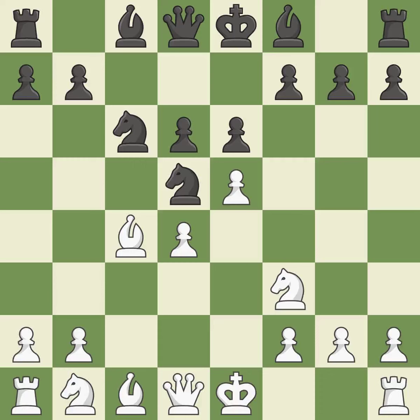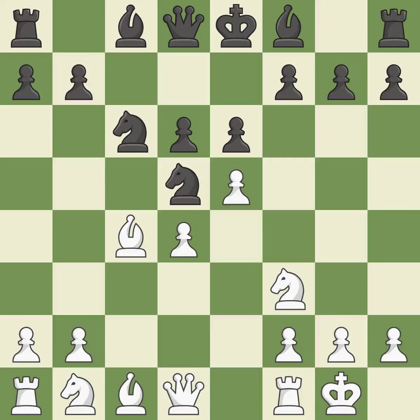A knight moves out of its beginning square and into the action. Castling gets the king to a safer square, out of the center of the board, while also developing a rook. Castling kingside tends to be safer because the king is further from the center. A bishop moves out of its beginning square and into the action, activating it from its initial square.